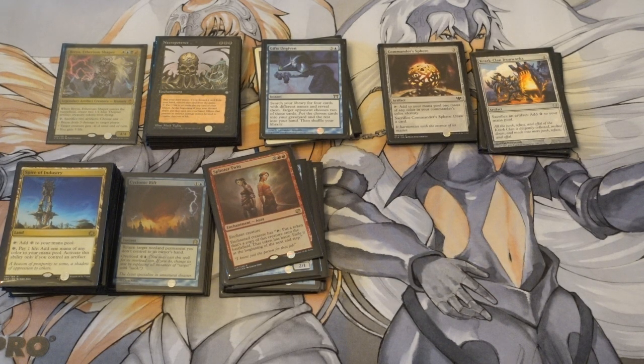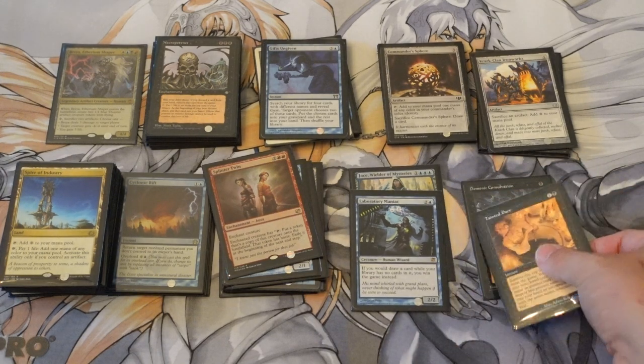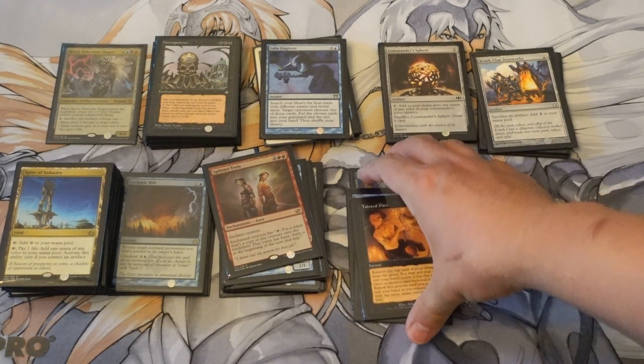There are two combos this deck is famous for. Here is Laboratory Maniac and Jace — which is basically the same as Laboratory Maniac — paired with Demonic Consultation and Tainted Pact. You can also deck yourself for the win. Laboratory Maniac wins the game if you have no library, as does Jace. These are two ways you can deck yourself by naming a card you don't actually have. Each combo piece is very good on its own — Demonic Consultation is not a bad card by itself.